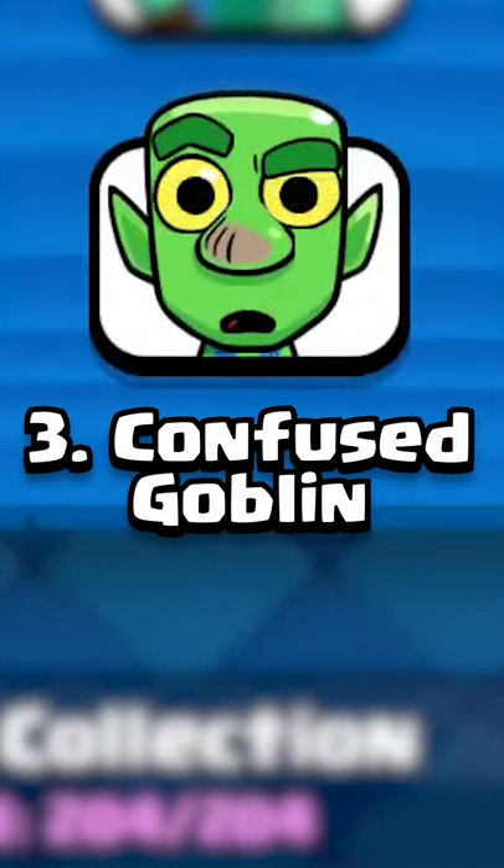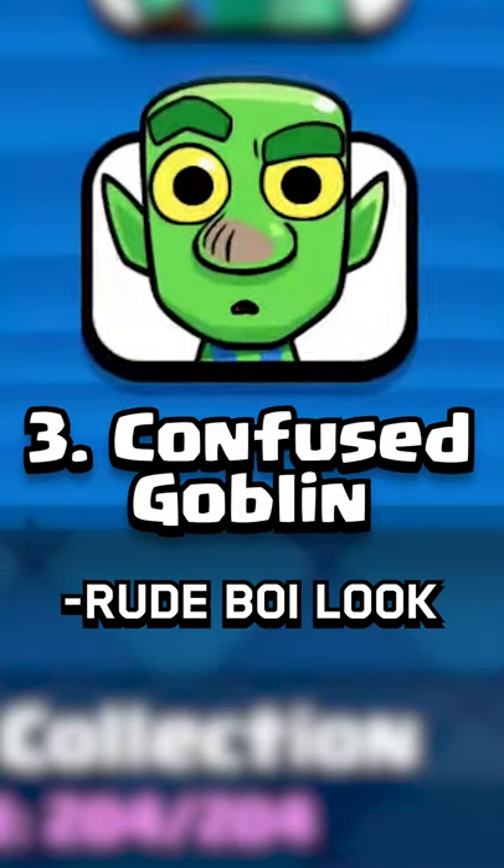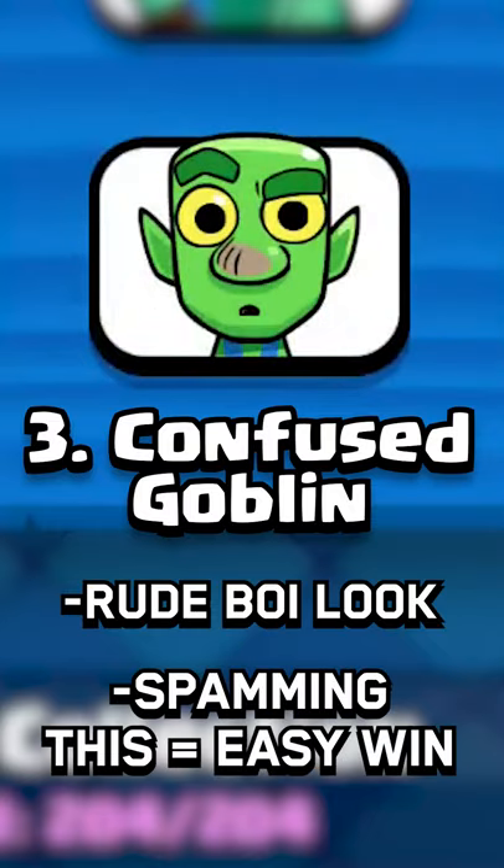Number 3 is the confused goblin. A lot like the shrug wizard, he's got this nasty look on his face and it is so irritating when it gets spammed.